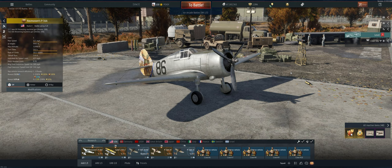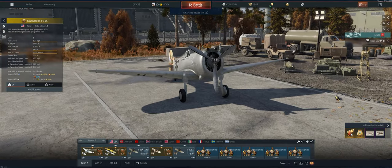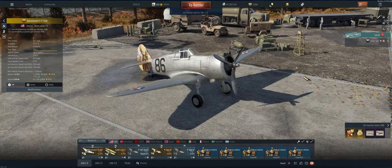In terms of armament, it does have a .50 cal and a .30 cal. A .50 cal can do really well at these low levels. As you go up in levels, you're definitely going to want a little more firepower than this, but it should be enough for what we're going to do. Let's take it out and see how we do.